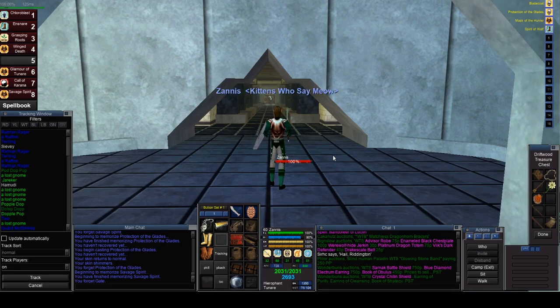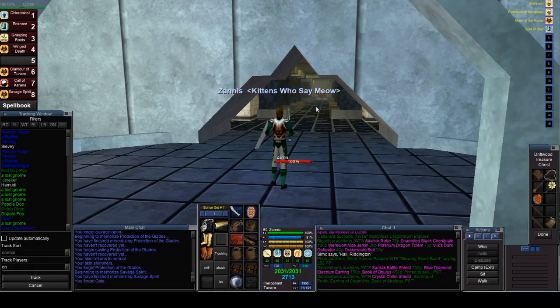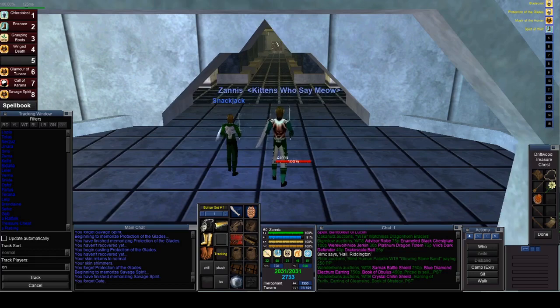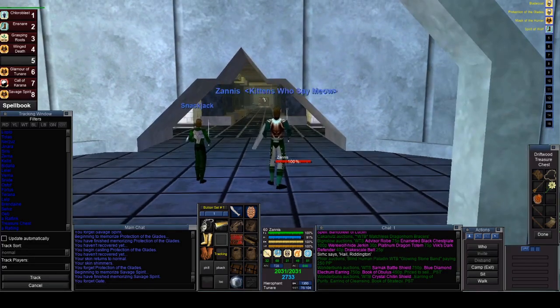Another item is a Fungi Tunic, which I do have. I finally got my first Fungi Tunic, but it is on my monk that I'm probably not going to play that much. He's level 28 now. Anyway, I'm at Peachy. The first thing that we need to do is bind down in A4. If you don't know how to get to A4, go back and watch my previous video on how to get there.